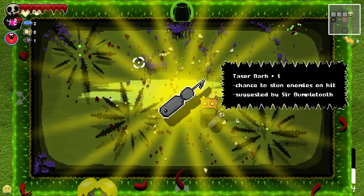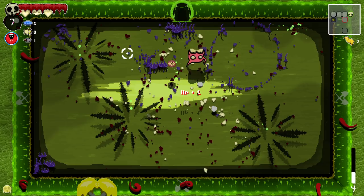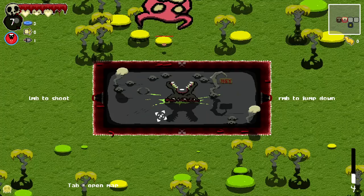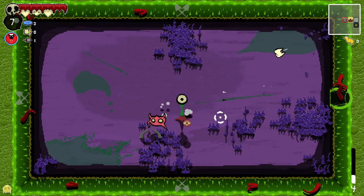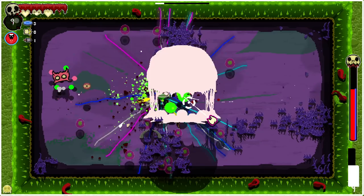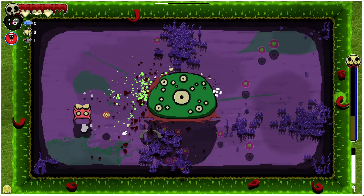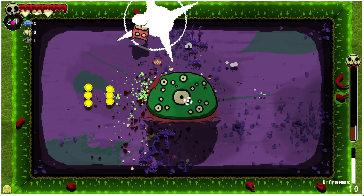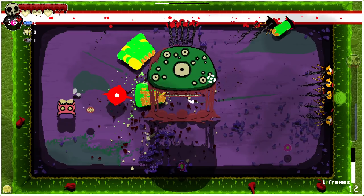Taser barb — chance to stun enemies on hit. We got two of those. Where do I go? Here? Have I disrupted him? Not to mention the fact that we are not using the special ricochet. There's the lightning — that is actually popping the hell off. All right. Boink, boink, doink. We can reflect these back. When do we get our jump back?